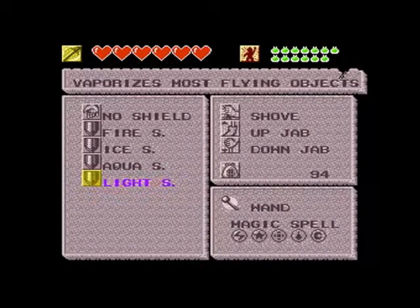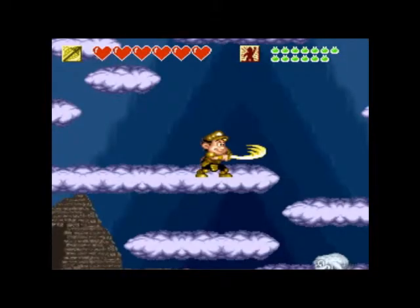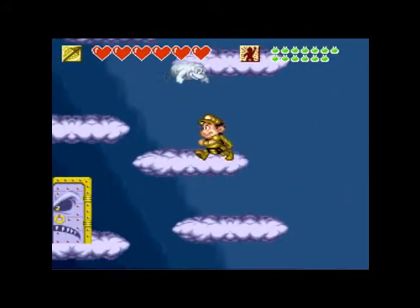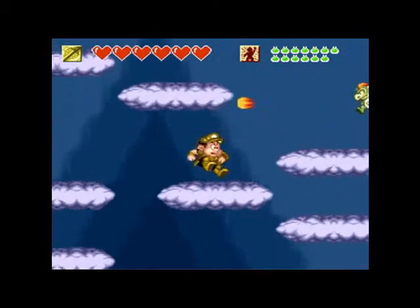When I was younger, I thought the light shield included flying enemies, so I would jump into flying enemies and be very disappointed when they did not instantly vaporize on contact. Now we're onto the final boss, who has like six forms, so he'll take a little while. The light sword can take out those guys in one hit - that's nice.